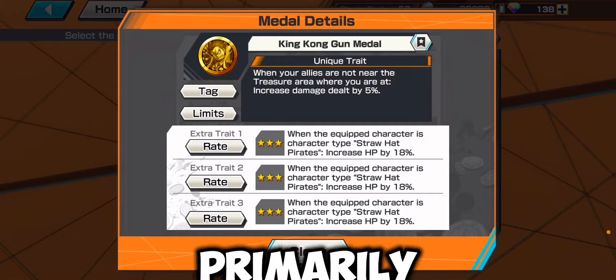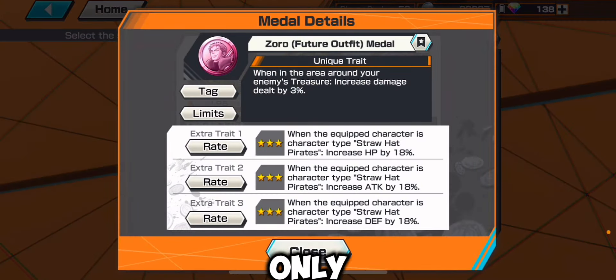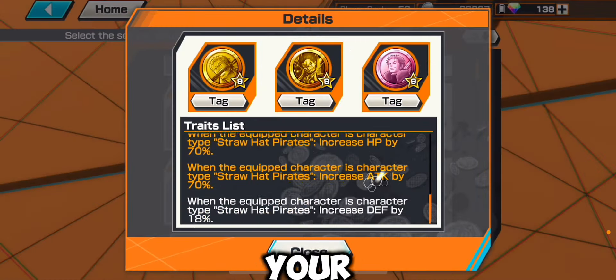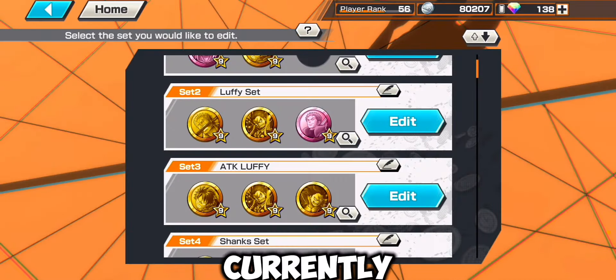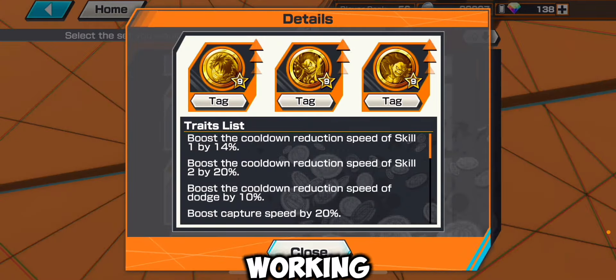The best metal set I currently have is this one, which is primarily for straw hats. If you're a straw hat you get HP by 70% and attack by 70%, so that's currently my best metal.